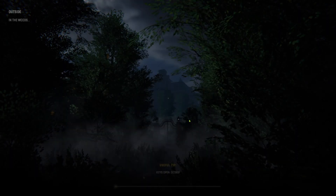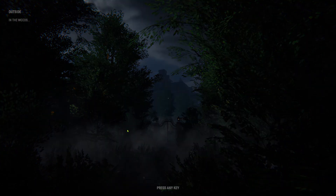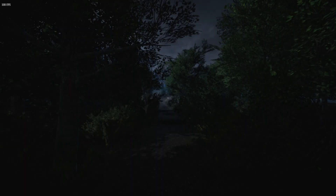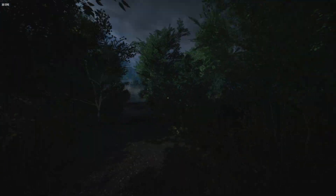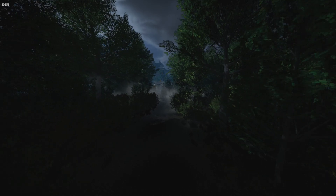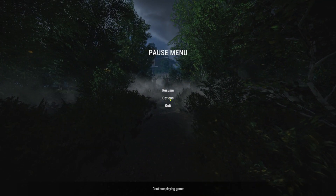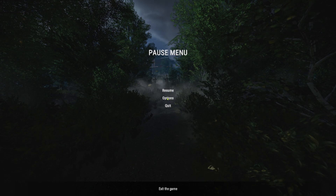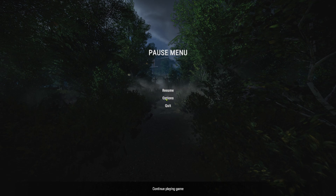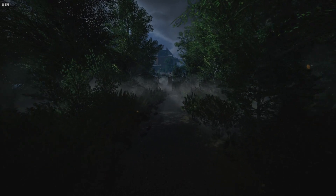New game. Useful tip: keys open doors. Wow. We're outside in the woods. We're sitting at 30 fps. Let me see if we can get that bumped a little. Doesn't look like we can do options in-game, even though there's an option button. Yeah, we can't — that's unfortunate. We'll deal with the 30.